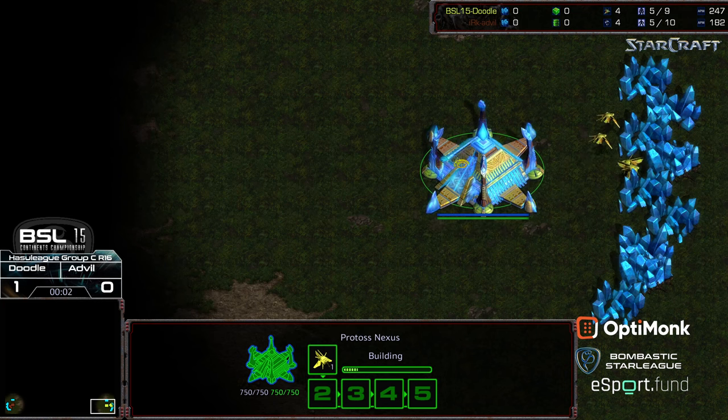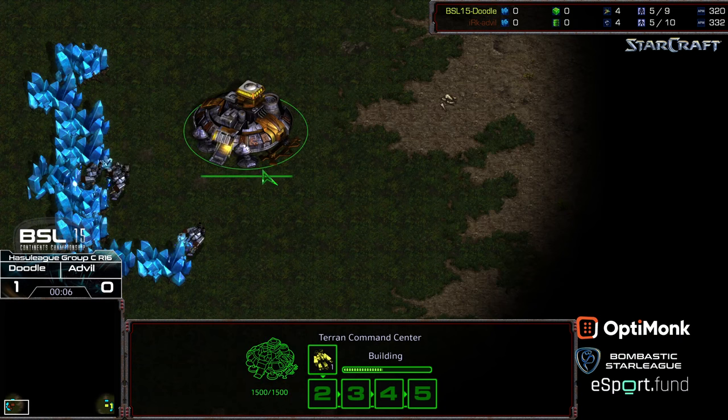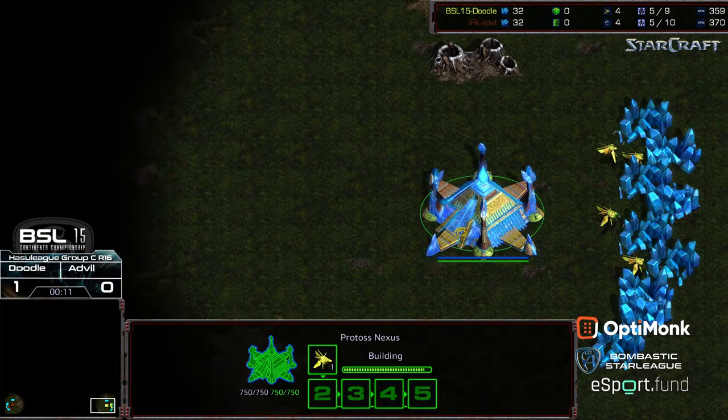Hey guys, welcome to another commentary done by Diggity. Bottom right hand coin, we have Doodle starting as the Yellow Protoss. Bottom left hand corner, we have Advil starting as the Brown Terran. This is on Vermeer, a four-player map, which is pretty sizable.